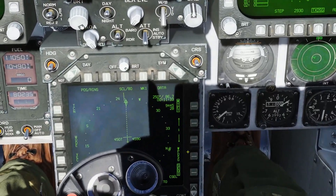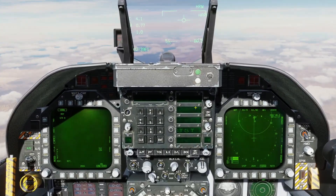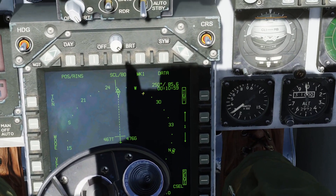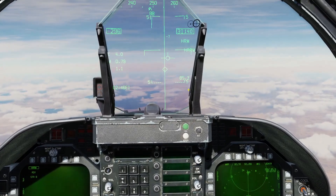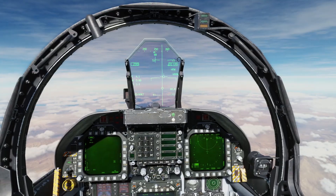Another thing we need to do is select whichever waypoint the target is on, or input a waypoint if you don't have one already. Then press waypoint designate here to designate our waypoint as a target — that's where the HARM is going to be going, to that general area, and that's where it'll be searching for its target.